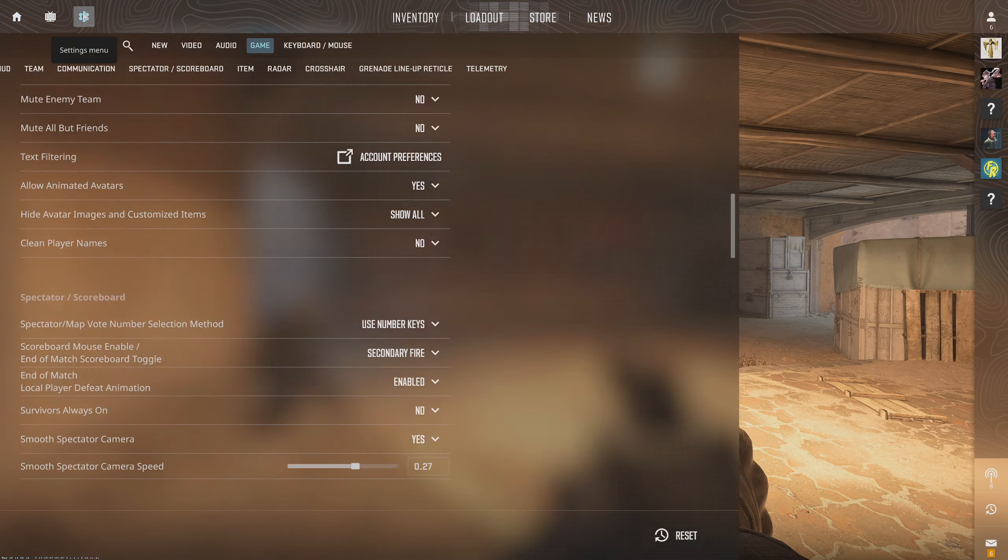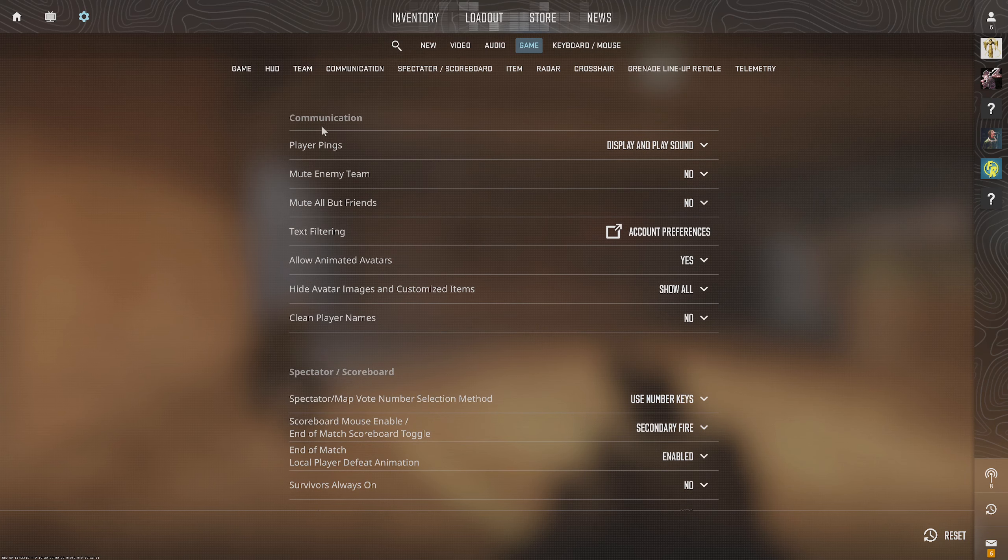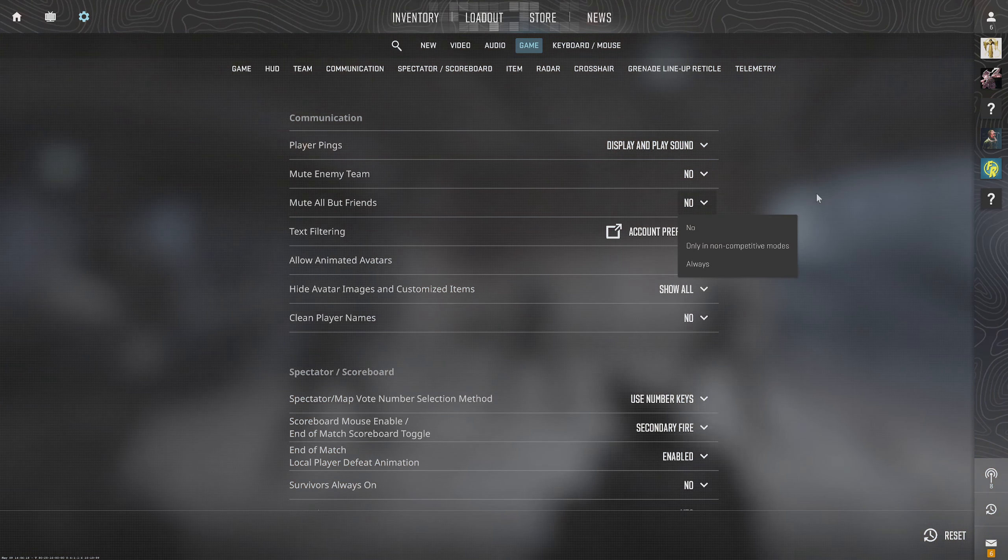Otherwise, press Escape and then go to the Settings menu, go to Game, scroll down to Communication. We have a cool option here: 'Mute Enemy Team' — you can set that to Yes. You can also set 'Mute All But Friends' or people currently in your party, so you'll only hear the people you want to.